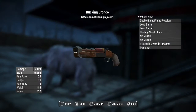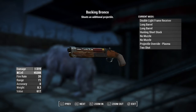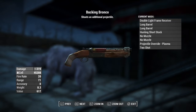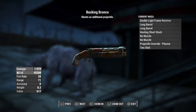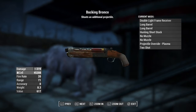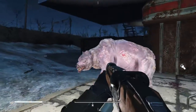The next one is going to be the Bucking Bronco — it's a short weapon that looks pretty dope. I kind of made it by accident and thought it looked good just as it is. It's a combat shotgun with the double light frame receiver, long barrel, hunting short stock, no muzzle, projectile override for the plasma, and two two-shot perks.